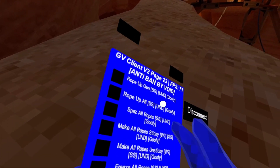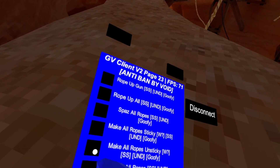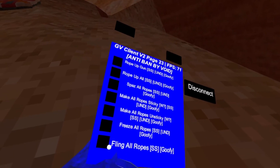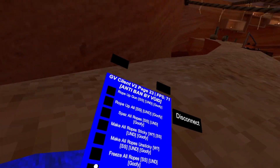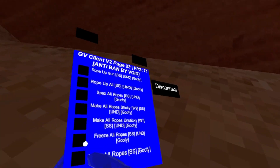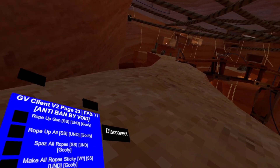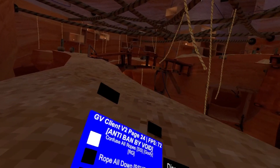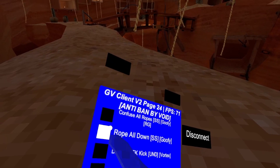We're having a dance party! Make all ropes sticky, make all ropes unsticky. Over yarn twerking, fling all ropes, freeze all ropes, confuse all ropes, all ropes down.